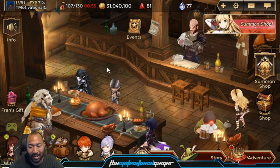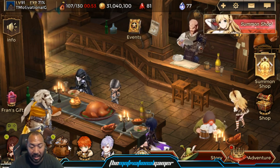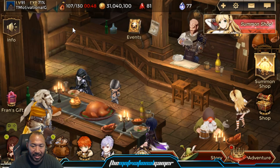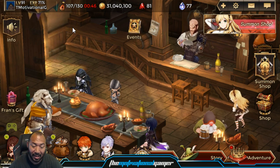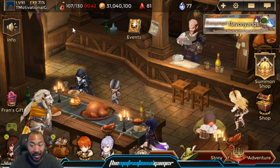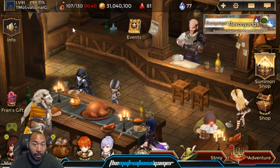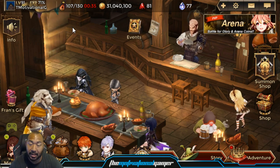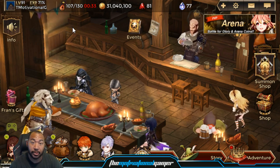Outside of that, I know a lot of you guys are asking how to farm gold and if there's a trick — but not really. It's really just farming, selling accessories, and not spending your income. The easiest ways to spend your income are powering up heroes and upgrading accessories. Once you get to a comfortable point where you're only looking for specific accessories, then life is good.